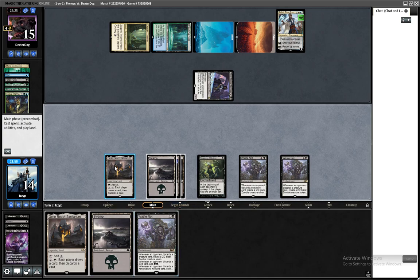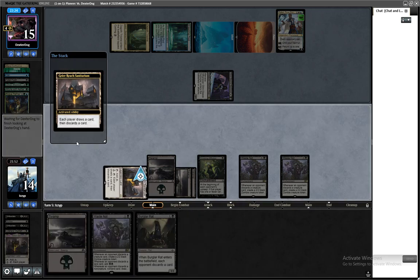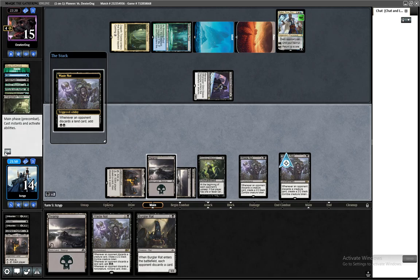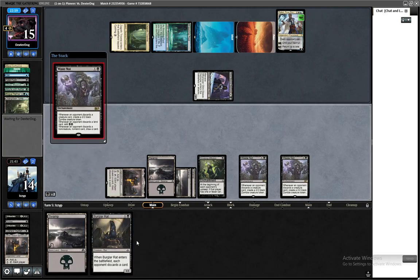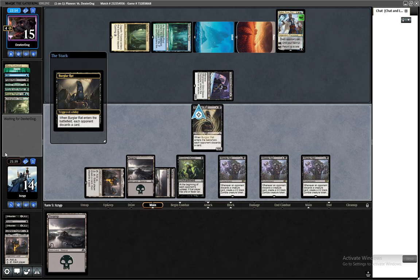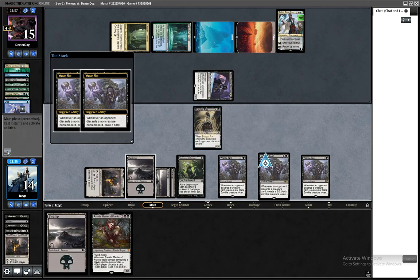Another Waste Knot is a little troubling. Let's do this first — we'll discard a Gyre's Reach. They discarded a land, so now I have four mana. We're going to play another Waste Knot, play a Burglarat — let's see what they give us. Either we draw three cards and get six mana, or we get three Zombie Tokens. Draw three cards — Ancestral Recall in Rat Form. Nice.